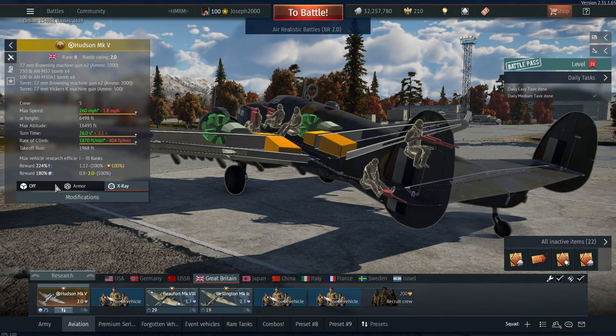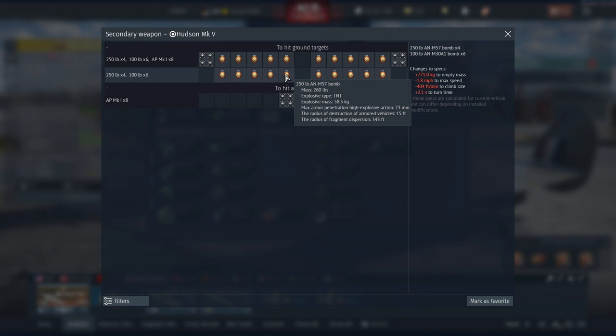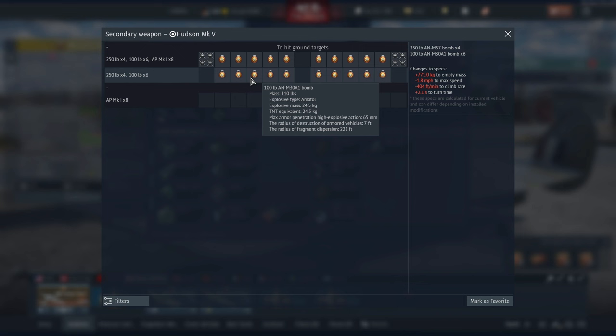Coming over to modifications, obviously it's a premium so it comes with everything. Then we come to bomb loads: this plane only has access to a singular bomb load, which is four 250lb bombs and six 100lb bombs. This is more than enough to do basic bombing — you can take out a base, you can take out a good number of ground targets, and it's pretty solid and can definitely do a lot of work. Throw in the machine guns as well, and you can take out loads of targets before running out of ammunition.